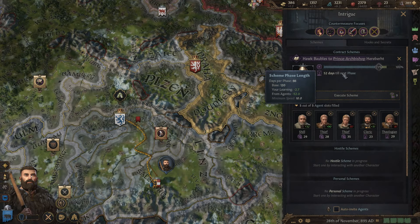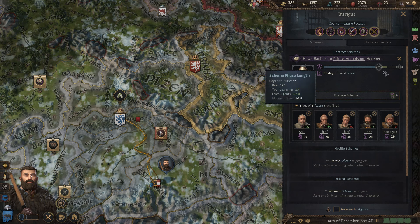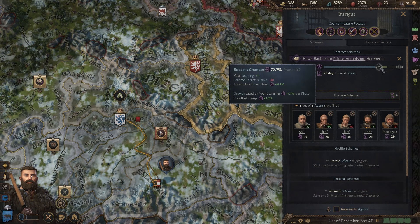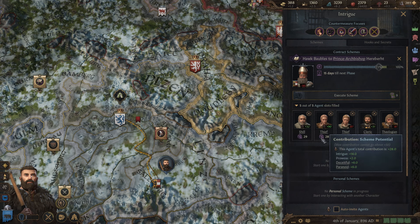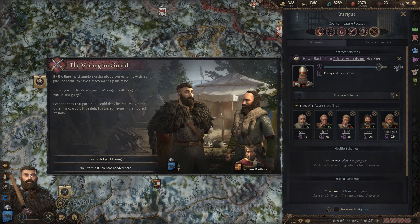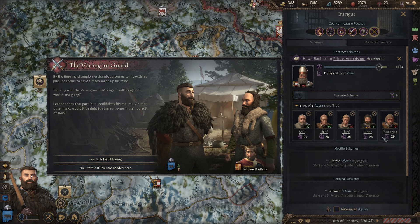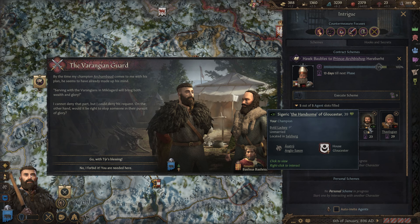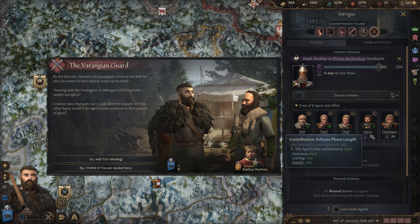We're going to do this until we get one more phase completed. It's unfortunate we had to do so many phases to get a decent percentage since they're so long. The balanced option was not the best choice — the scheme potential is fine at 100%, but it's really the scheme phase length we needed to adjust. Part of the problem is our followers just aren't as good in these two roles as they are in the three agent roles.